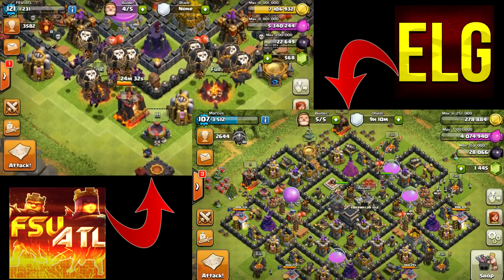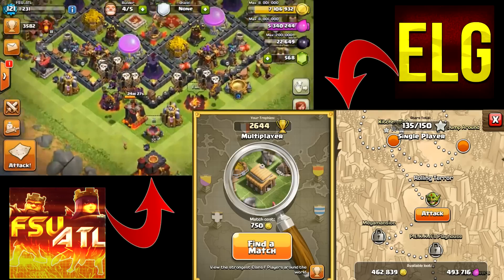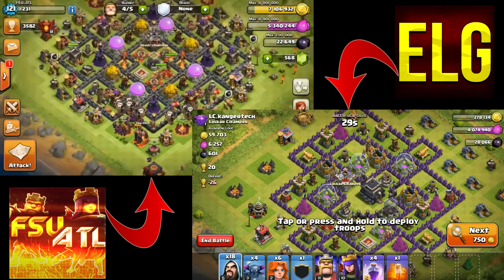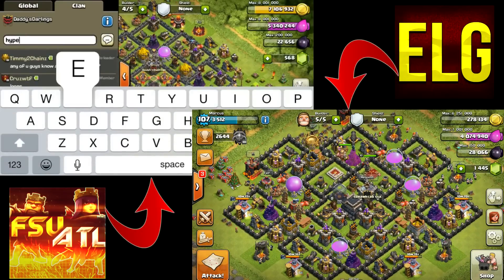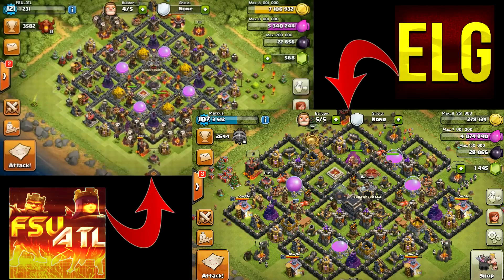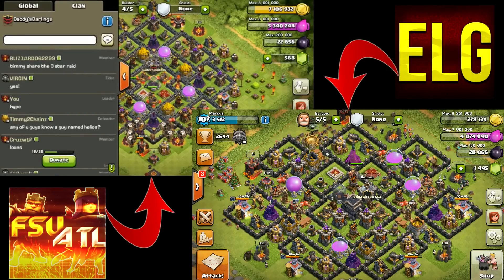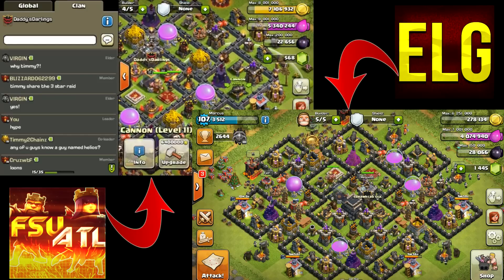We've already drafted our troops and spells. My drafted troops are Pekka, Wizards, Valkyrie, Rage, and Poison. FSU drafted balloons, lava hounds, and minions, plus a lightning spell and haste spells from the spell factory. FSU admits his troops didn't do well in a test run, saying he stuck with lava loonies since he's not good at ground attacks.